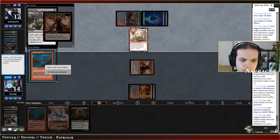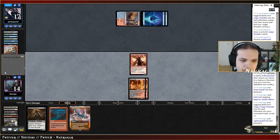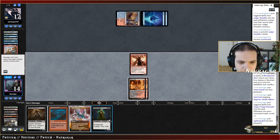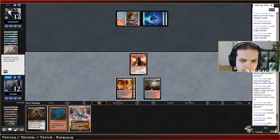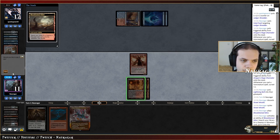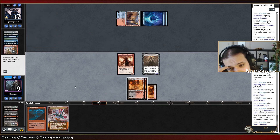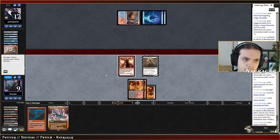Another Bolt. I need a fetch land or another Goyf. Keeping Street Wraith was kind of okay because then we can play Shadow but we need something better. We got Street Wraith anyway — that's kind of good. Not getting into delirium but at least we have our Shadow in play. I could bolt them and try to reach delirium, but they are playing so many creatures I should keep the Bolt.